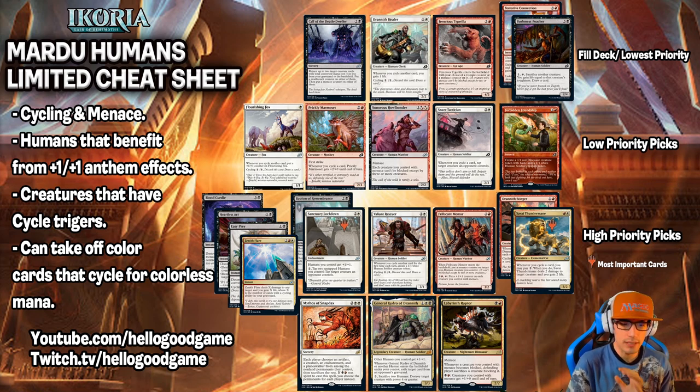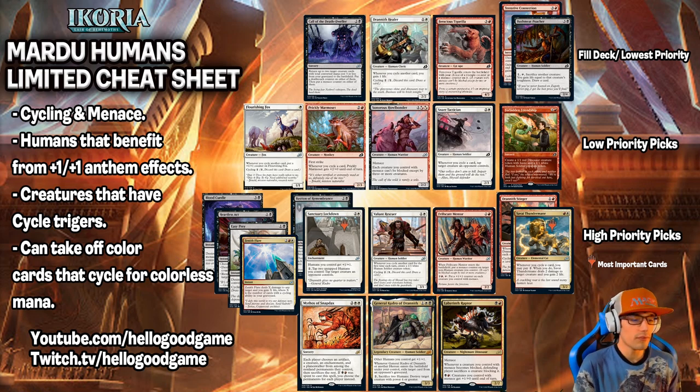Our high priority picks are Savai Thundermane, Draineth Stinger, Frillscare Mentor, Sanctuary Lockdown, and Bastion of Remembrance. Our notable removal for the set is Easy Prey, Heartless Act, and Blood Curdle. Valiant Rescuer is another high priority pick. Our low priority picks are cards we're taking anytime we can't get our hands on anything better, and then lowest priority picks. If we can't get any of those, we're just filling with dirt — hopefully on color, and if not, just don't play those cards.